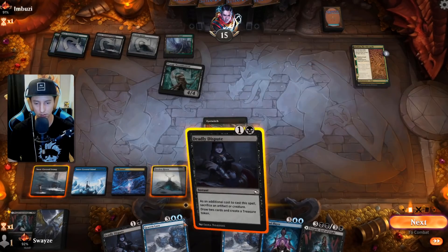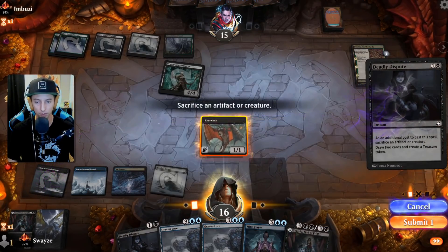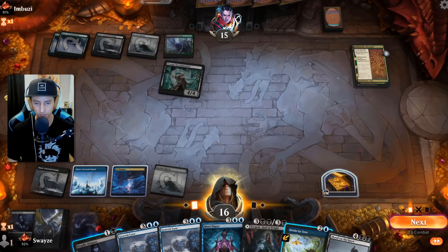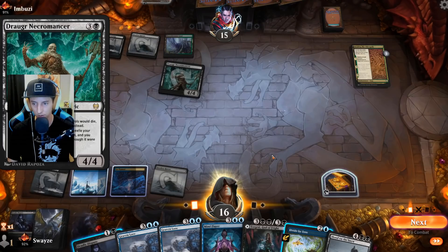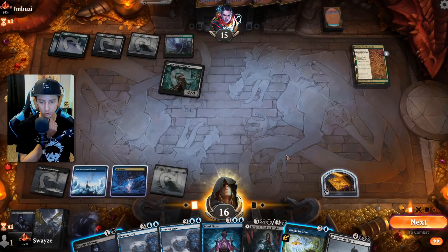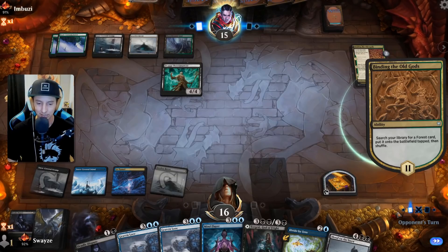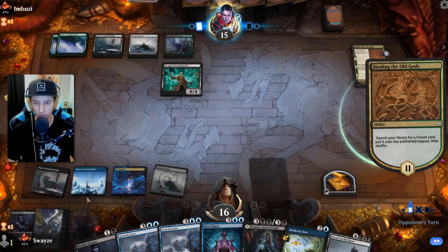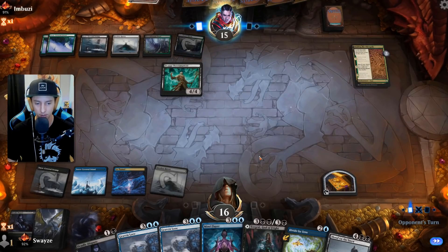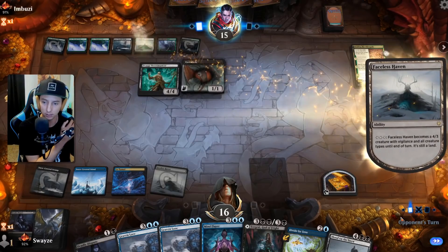Let's have options here — draw two cards, create a treasure, and maybe hit a land. I'm banking on hitting a land off the draw. Of course we don't. Fair enough. Okay, even if I bounce it with Divide by Zero they still get to replay Eye Twitch, so that's fine. We're hurting — I really was hoping for a land and then I could have gotten the Lantern out and played Mind Flayer next turn. Instead we get a little mana screwed, but we have Blood in the Snow which feels really nice — could get Eye Twitch back.